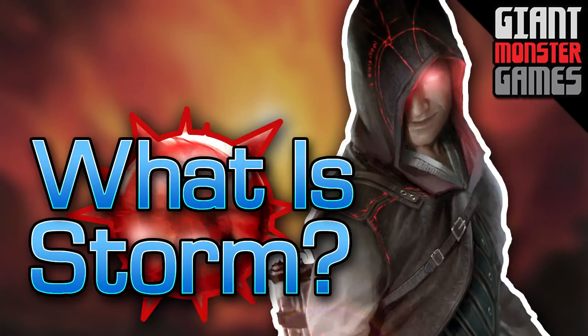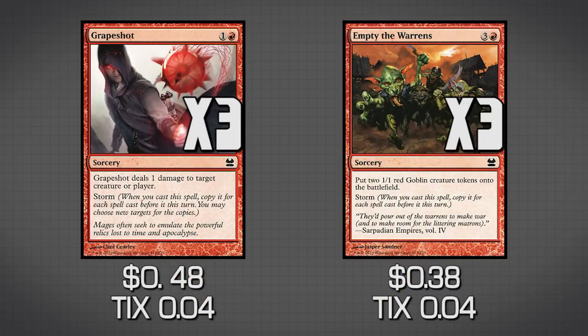So what exactly is Storm? Storm is actually a keyword in Magic the Gathering. We're running two cards that have it: Grapeshot and Empty the Warrens. Empty the Warrens is actually in the sideboard. Grapeshot is in the main deck. Storm reads: whenever you cast this spell, copy it for each spell cast before it this turn. You may choose new targets for those copies. So you're trying to play a whole bunch of spells before you play either of these two cards, then copy it — ideally 19 times — and do 20 damage to your opponent.